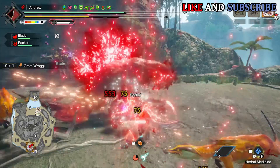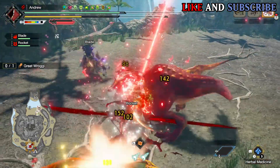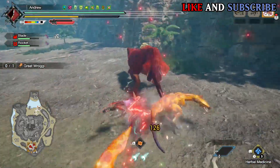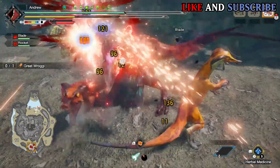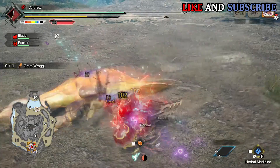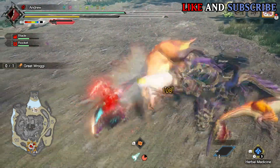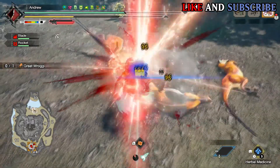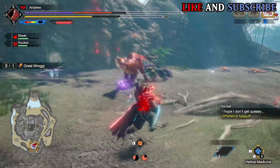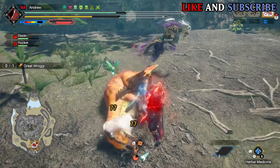Great Rogi is a monster that I speedrun often when it comes to anomaly investigations. His moveset is very basic, but when you start fighting him at level 80 or higher in the anomaly investigations, his attacks become very deadly. That is most likely going to cart you. He is quite difficult, especially at level 100. So if you're planning to fight afflicted Great Rogi, just make sure to take some antidotes with you or you'll regret it.